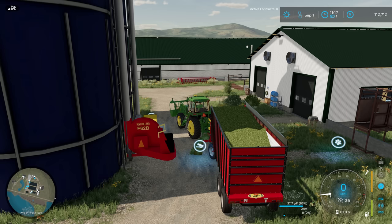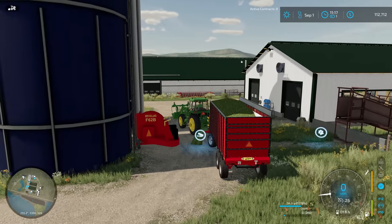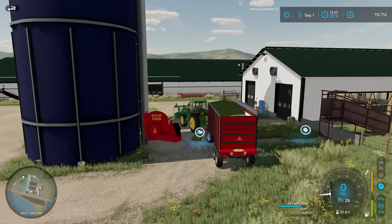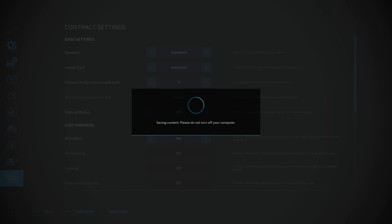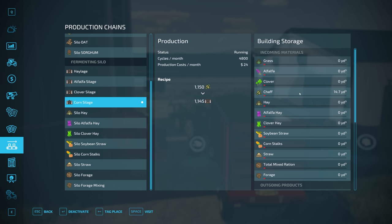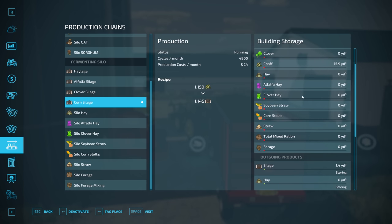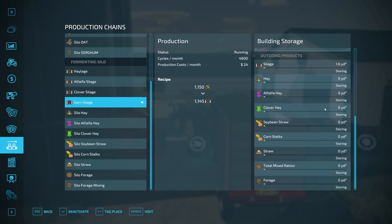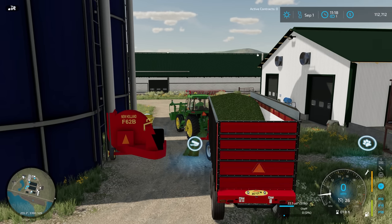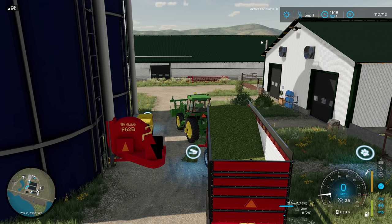We've got a realistic unloading speed on here. For those that don't know, I'm a little impatient at times, so this is leading me to think we're going to need a couple of these — one on each tractor — so we can keep the forage harvester chopping while one is unloading and the other keeps the harvester going. Either way we're getting quite a bit of chaff moved into the silo. Looking at the production screen, we actually lose a smidge of chaff going into silage, which is interesting, but we're already making silage. We've got 1.5 cubic yards.